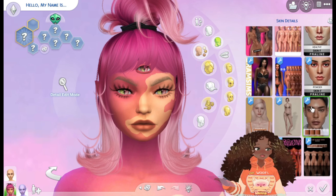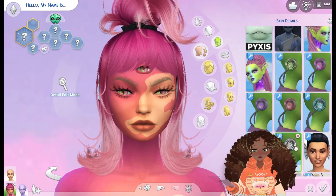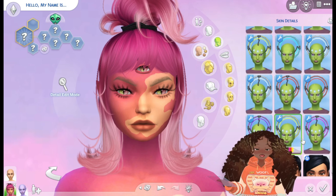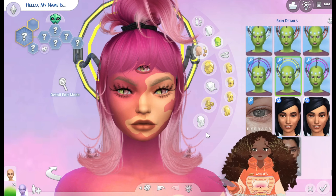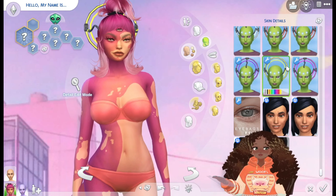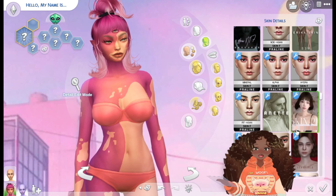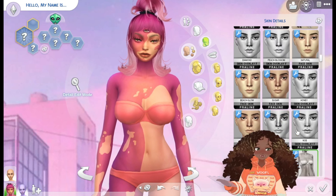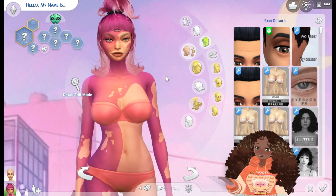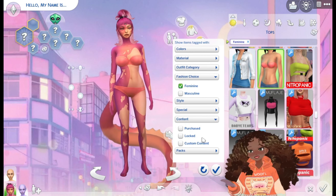I'm also debating whether to add something that plugs into the back of her head, but that one hides her ears so it doesn't look great. I don't think I actually have it as a skin detail anyway, but I think she looks good right now. Let's move on to clothes and then we can add the rest of the accessories.